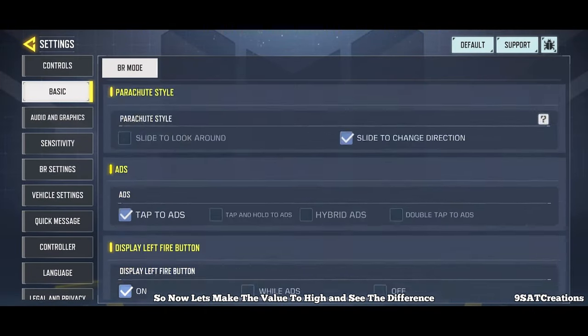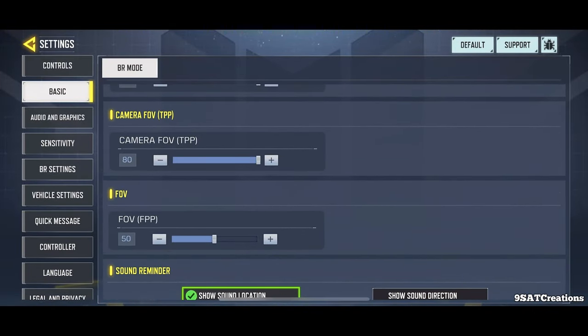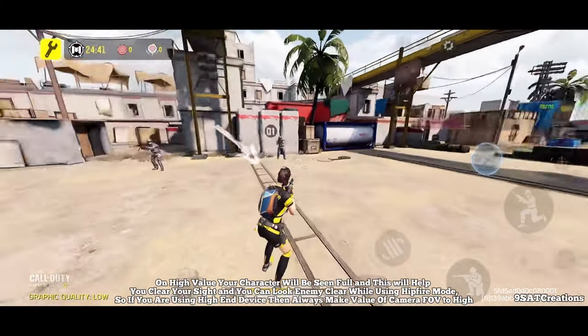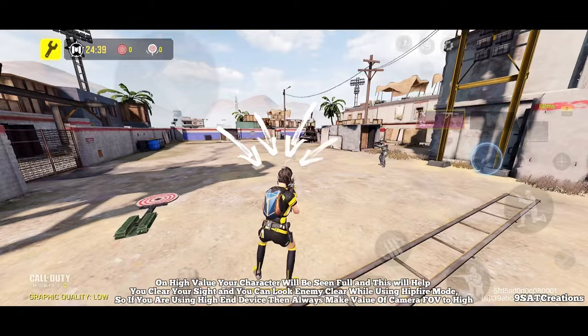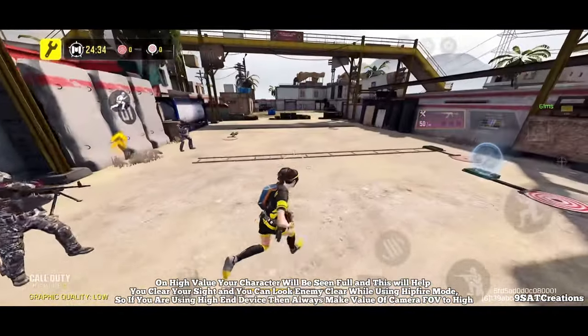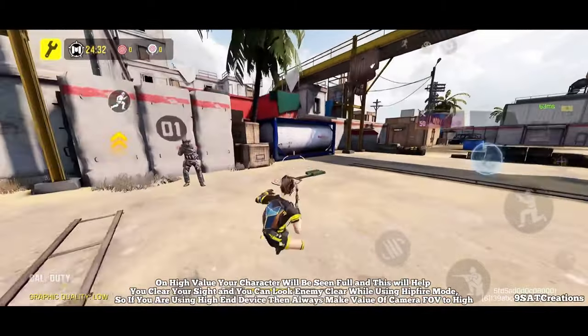Now let's make the value to high and see the difference. On high value, your character will be seen fully, and this will help you clear your sight so you can see enemies clearly while using hip fire mode. If you are using a high-end device, then always make the value of camera FOV to high.